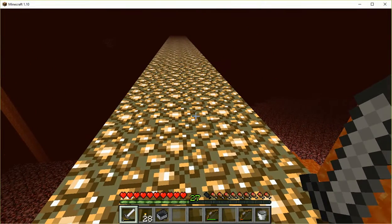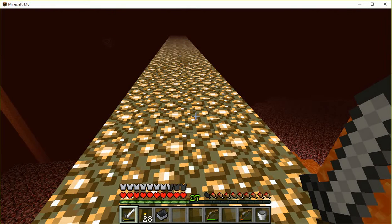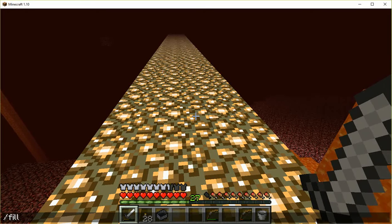We'll use the same road construction method. What am I facing? Facing north, towards negative Z. That means on my Z axis, negatives are ahead of me and positives behind me. On my X axis, to my sides, negatives are to my left and positives to my right.